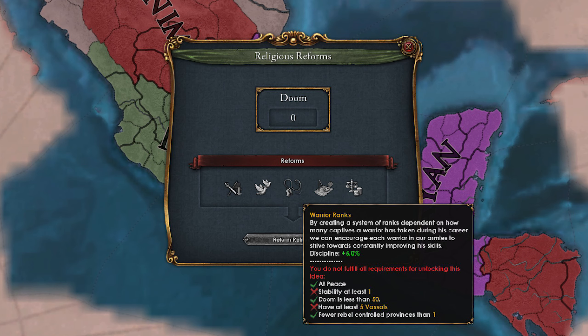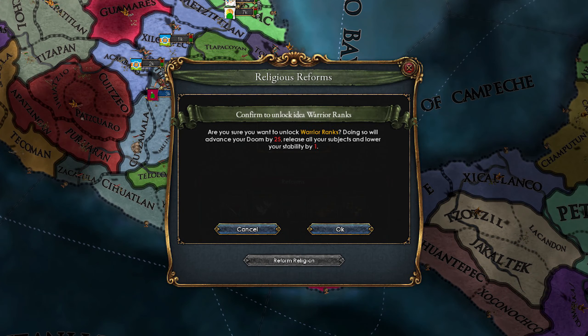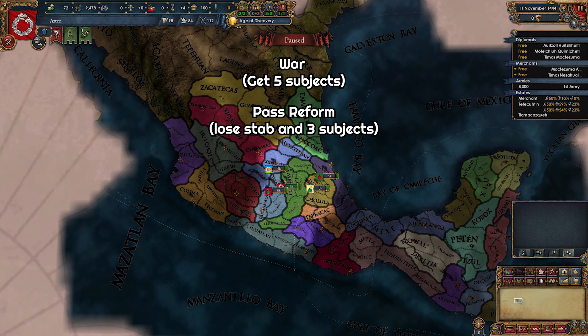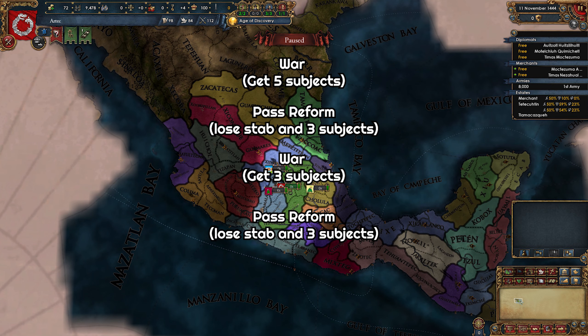Nahuatl has five reforms and to pass a reform we need to have five subjects and plus one stab. Once we pass a reform we lose one stab and three out of the five subjects are released. I'm pretty sure it's random on which subjects will be released. So the gameplay goes: get five subjects, pass a reform, lose three subjects, then go to war, get three more subjects, pass another reform, and rinse and repeat. Basically we need to go to war again and again to pass all reforms.